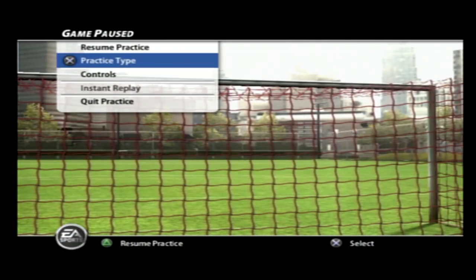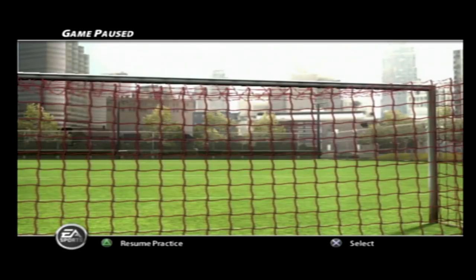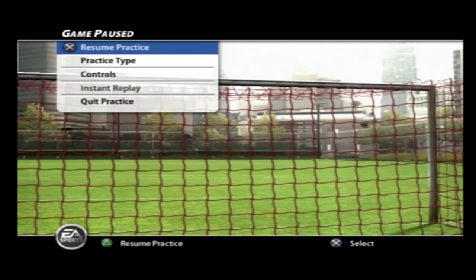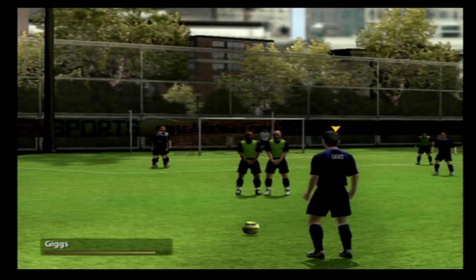The practice arena looks pretty good. We've got practice type — you can do free kicks, corners, direct free kicks, indirect free kicks. This is really nice. I don't know why FIFA 21 doesn't have this — the practice arenas actually have a purpose. Let's take a practice.